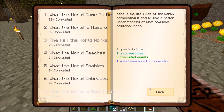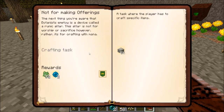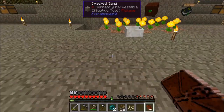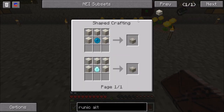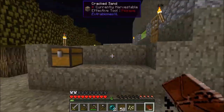Let's see what else we have as far as tasks go. 'The Way the World Works' — this is for making a runic altar. The runic altar is the next stage in the Botania series. Let's look at the recipe in NEI: it's living rock and a mana pearl. I believe we have some living rock inside the house.